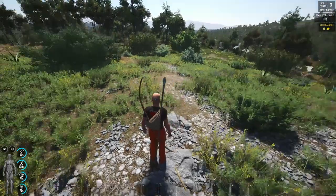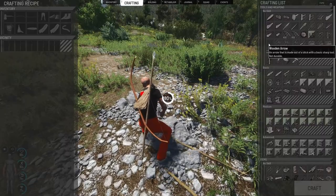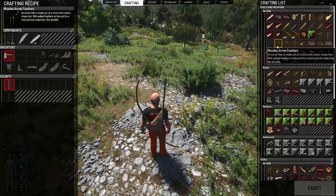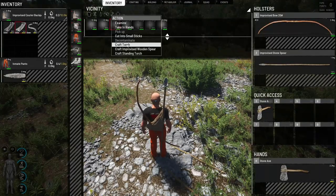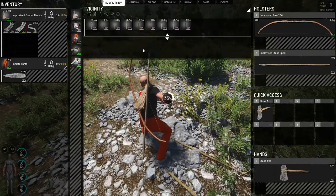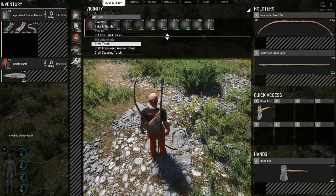Hotkey your stone axe to 3 so you can quickly swap it in and out. Put your bow on your back. Now to make arrows — cut long sticks into small sticks and you can make wooden arrows. You can also make wooden arrow with feathers, stone-tip arrows, or metal-tip arrows, but those need different items like feathers. For now, basic wooden arrows just need a stick. Chop the rest down to get us at least ten arrows.